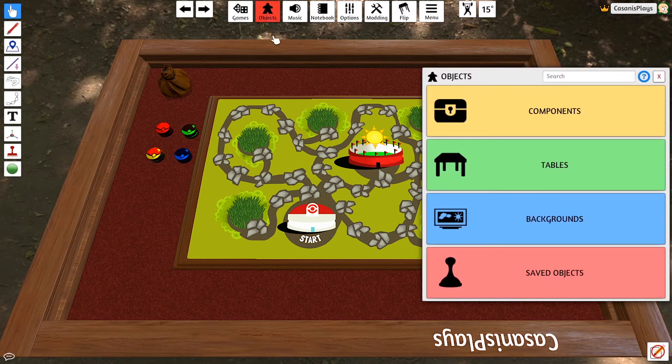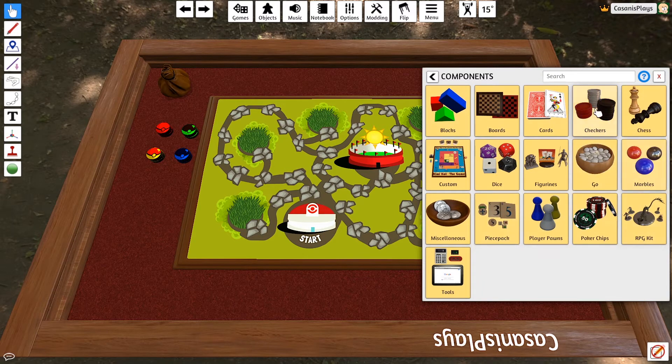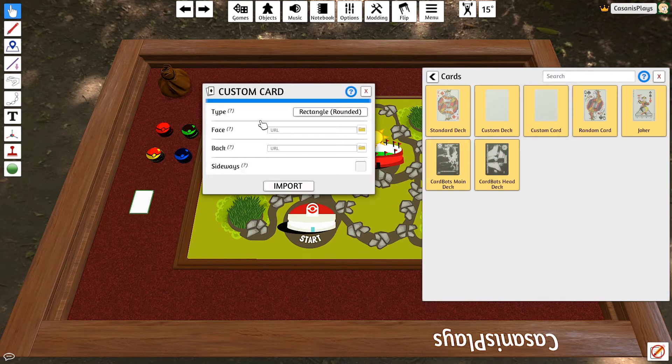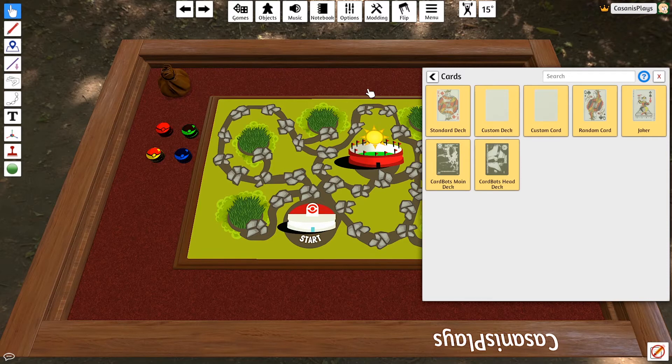We've seen in other videos that if I go to Objects and then Components, I can see the different components available, and I've got a Cards button. Clicking it brings up a number of different cards and I can easily add a standard deck. But in this particular situation, I want to add a custom deck or custom cards. You can do it one of two ways. If I wanted to add a custom card, I could simply add a URL for my face and a back, change the shape of the cards, and import that particular card for a single card option.